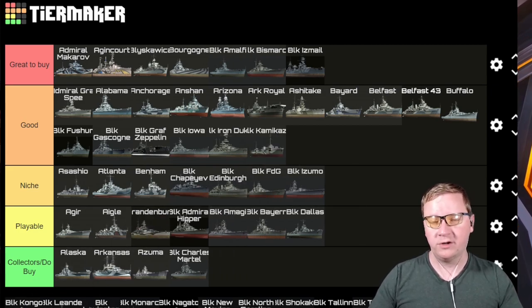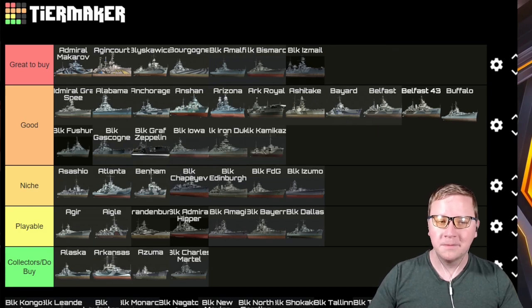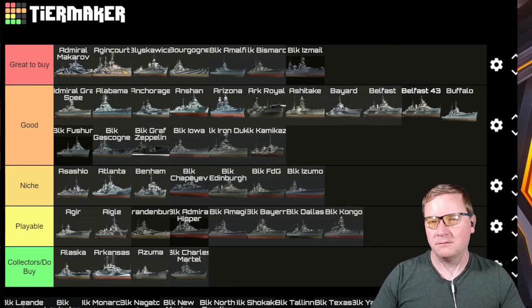Black Kamikaze — it's a Kamikaze but it has smoke, so yeah, it's Good. It's incredibly strong for its tier: hard-hitting torps, incredibly fast torpedo boat. If you are a DD main, maybe even borderline Great to Buy, but overall I'd suggest it.